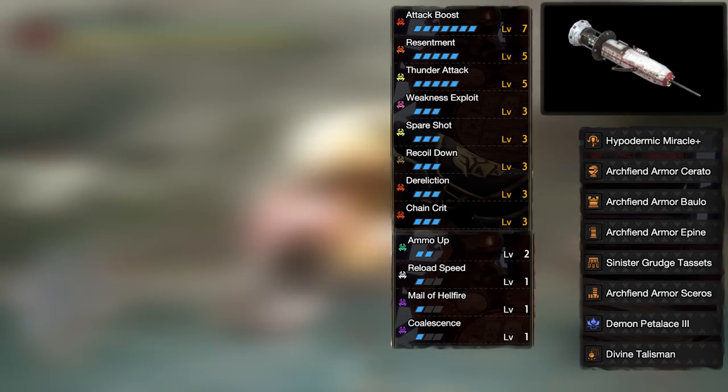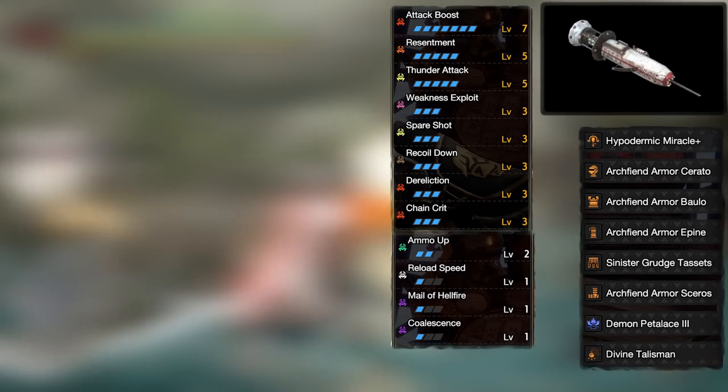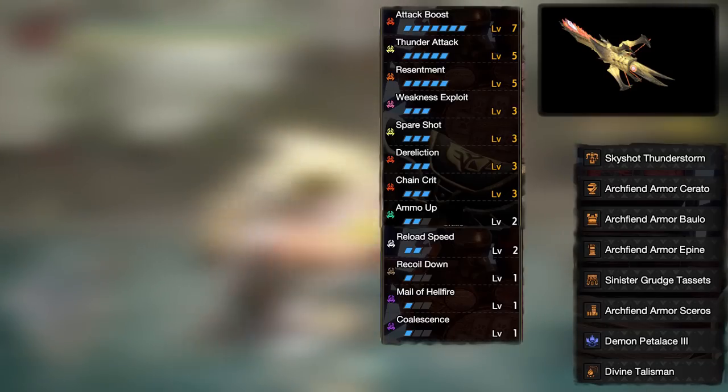For Thunder Element, light bowgun is sticking to Kizu, which unfortunately has low raw — because sadly Narwa and all the other light bowguns for Thunder run Rapid Fire Elemental Pierce, which is the trap and will never be used. For heavy bowgun, as you may have seen already, Narwa is going to be our go-to there.